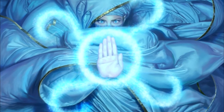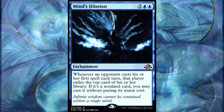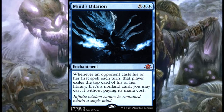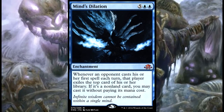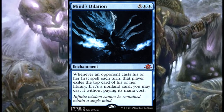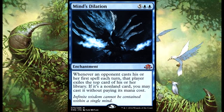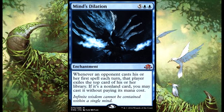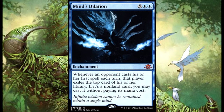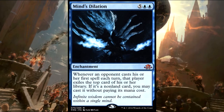I had a lot of fun with Mind's Dilation — it's an enchantment, five to seven mana total, so you can't cheat it out with Braids. But I count it in the card draw category because when it's out you're basically drawing cards from your opponents' decks and cheating their mana costs. It did a ton of work in a lot of games. That game you just skyrocketed after playing Mind's Dilation because you were able to get all that value.